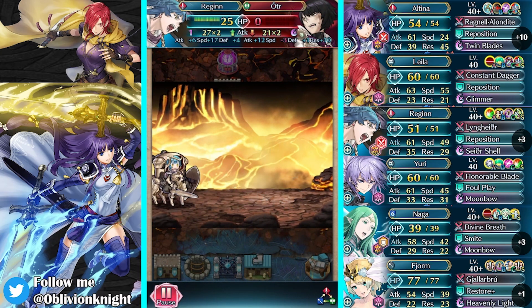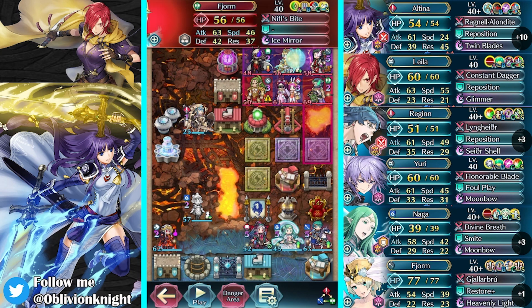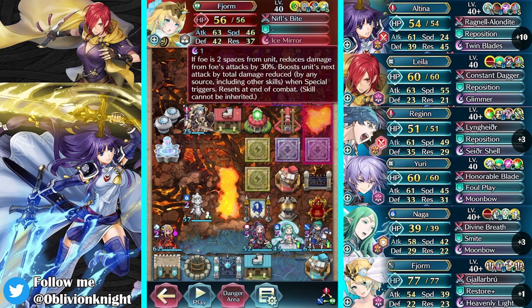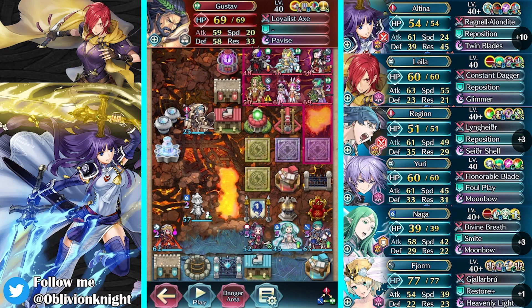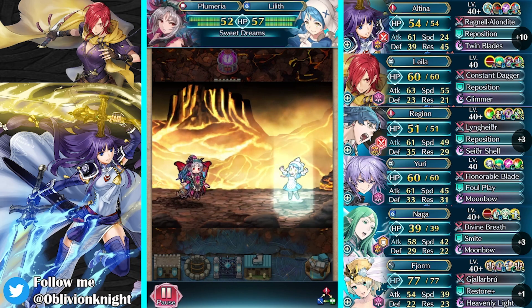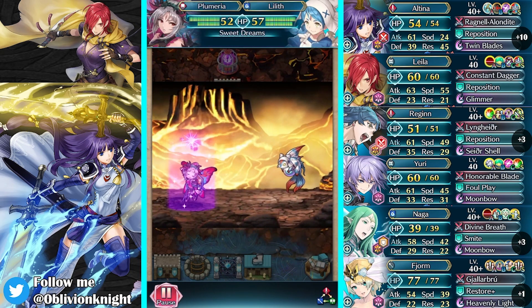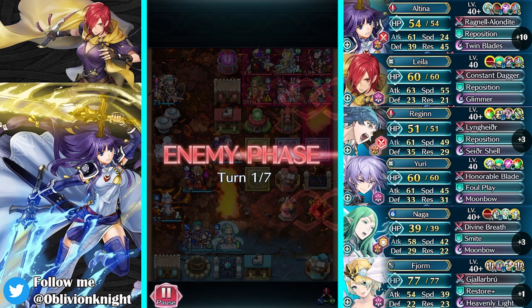But in all honesty, it's actually a trap. If you spend the time to go kill Odor — which is not that hard to do with Regan — what it does is it hopefully buys turn one. This team's weakness is actually most pronounced on turn one: Ephraim doesn't have Iceberg up, and Gustav doesn't have his Pavise up, because Hardy Fighter hasn't had the chance to activate. So they're actually much weaker on turn one. By having Odor there just as a distraction, it really helps let them set up.